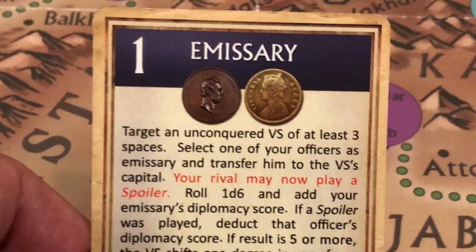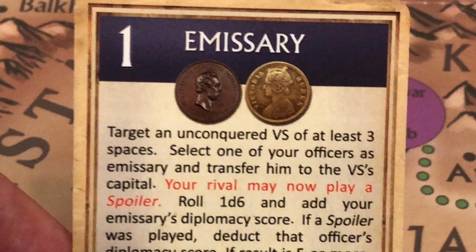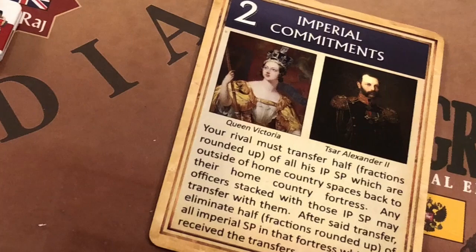Afghanistan remains neutral. The Russians can still play the value of the card to move units one space, but they decline to do so. We place the emissary card in the Russian current card space.